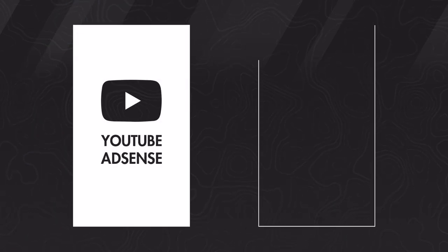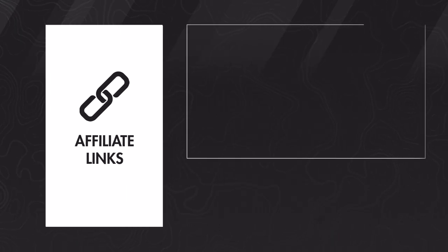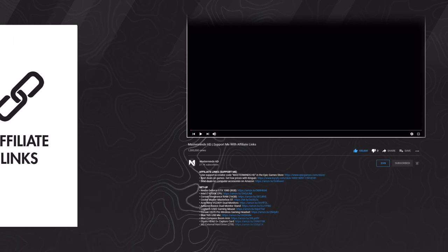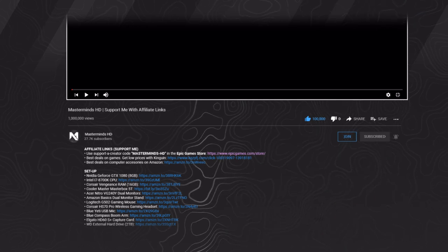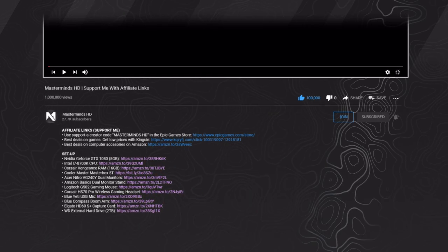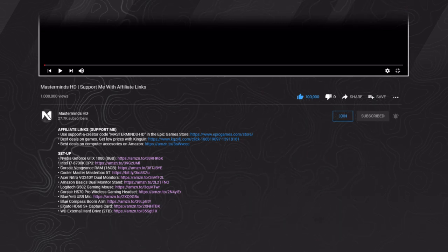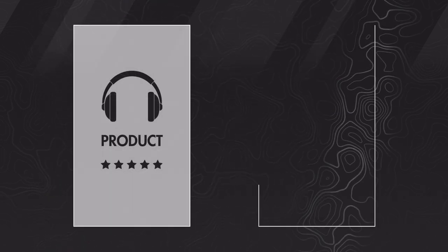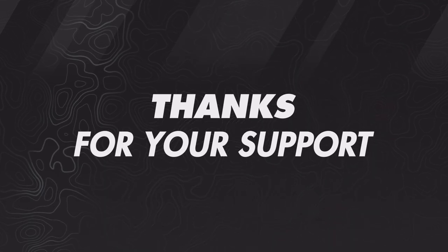Before continuing the video, as an added way to increase my income on YouTube, I have joined affiliate programs of companies and products that I support. The affiliate links can be found in the description. You can support me by using the creator code MastermindsHD in the Epic Games Store and by clicking on or buying games and other products through the Kingwin and Amazon links. I also link to each of the products I use in my setup as a content creator. I will only recommend products and services I use myself. Thanks for your support and enjoy the video.